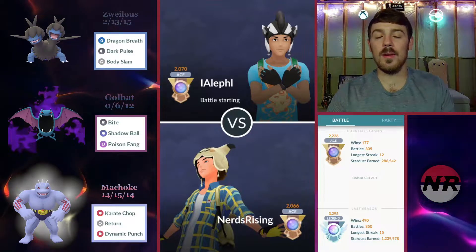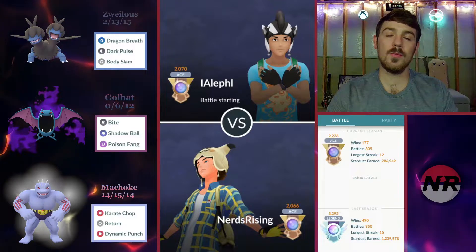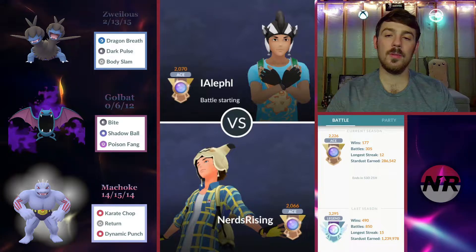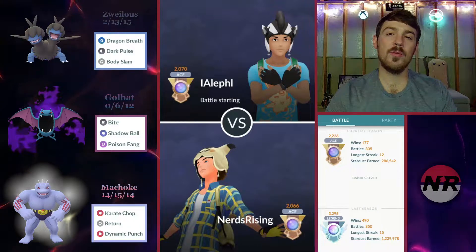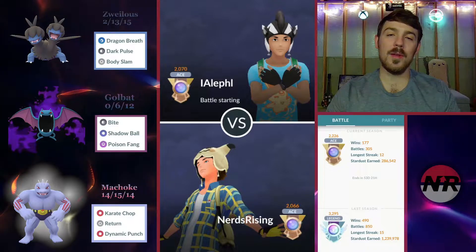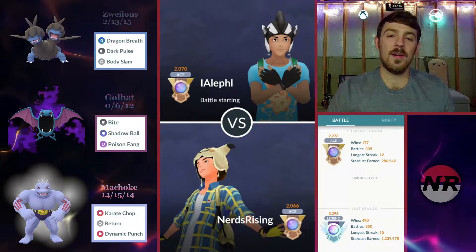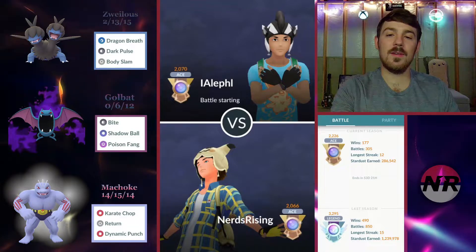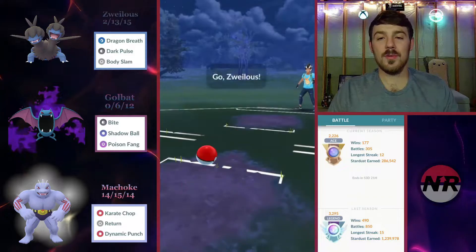The Bite on the Shadow Golbat helps the Vigoroth matchup but also really helps the Ghost matchups — Haunter gets chomped down in like seven Bites, which is pretty incredible. I climbed about 175 points of Elo with this team, got back to just about where I entered Ace after falling quite a bit messing around in the Master Premier Cup. So we're right back where we started and on our way to Legend one battle at a time. Let's get into this footage.